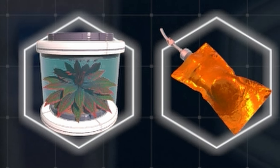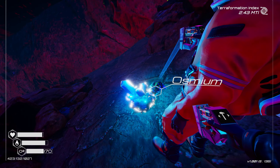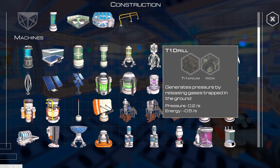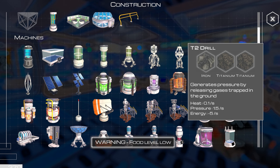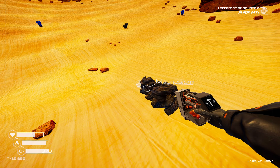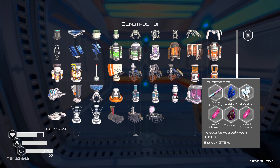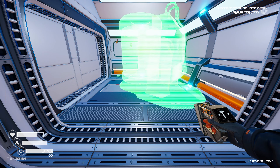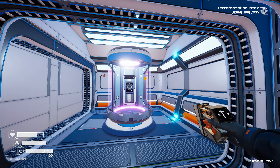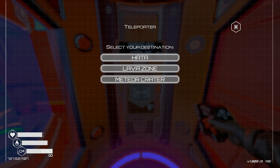Each new feature feels like a natural progression, building upon the knowledge you've already acquired. This player-centric philosophy extends to the resource gathering and crafting systems. Crafting recipes are generally affordable — a refreshing change from games that lock essential items behind expensive resource walls, forcing you to spend hours gathering materials. Take teleporters, for example. In many games these would be extremely costly, requiring meticulous resource management to build just a few. Here, teleporters are surprisingly obtainable, allowing you to quickly set up a full network.